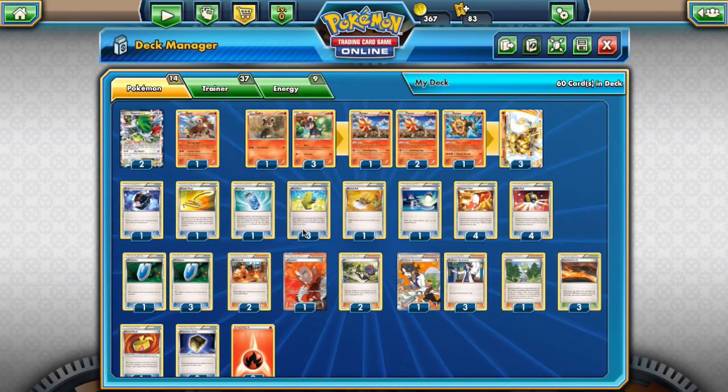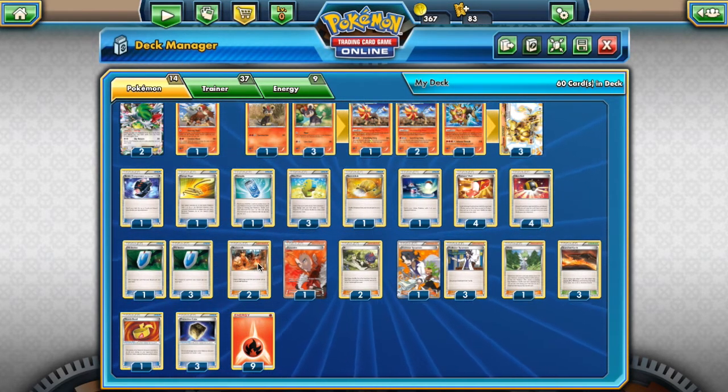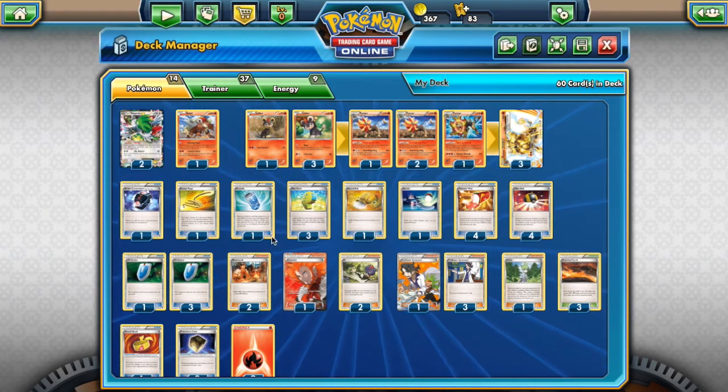We play one copy of Sacred Ash — if our Pokémon get knocked out, we shuffle them back into the deck. One copy of Switch, easy to use since our retreat cost is pretty high. Four copies of Trainer's Mail — really helpful because we play a lot of very important trainers. Four Ultra Ball to search out our Pokémon — a staple. Four VS Seeker, another staple. We play two Blacksmith: attach two Fire Energy from your discard pile to one of your Fire Pokémon. This powers up Entei and Pyroar. You can get Kaiser Tackle powered up in one turn if you attach and Blacksmith.